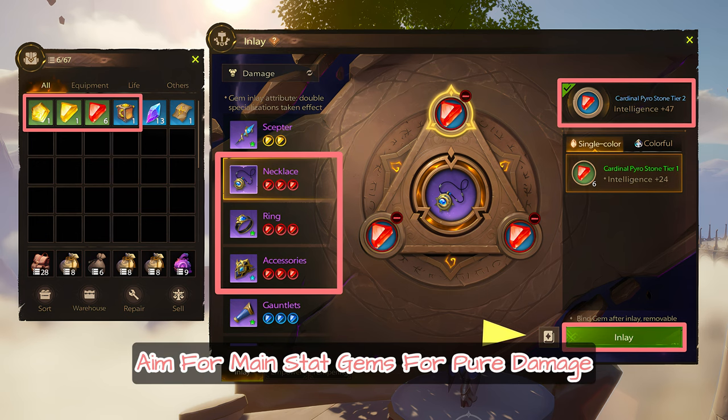Step 10: Inlay gems into gear. Aim for main stat gems for pure damage.